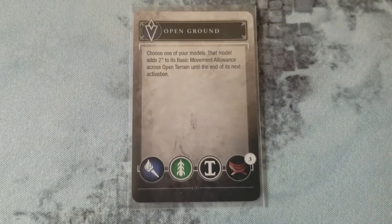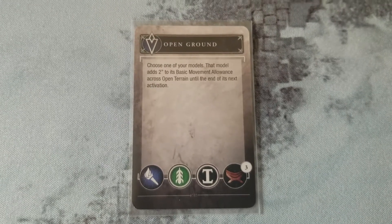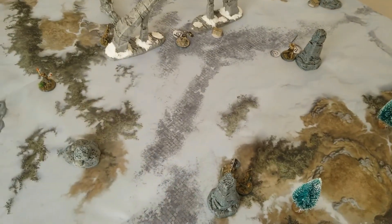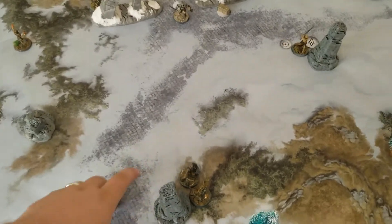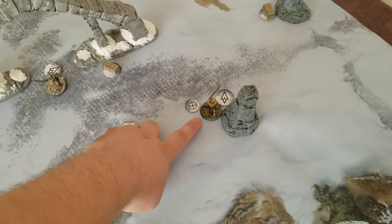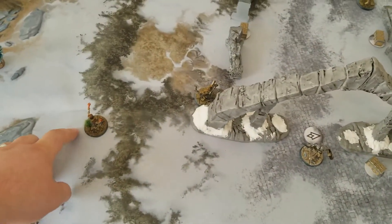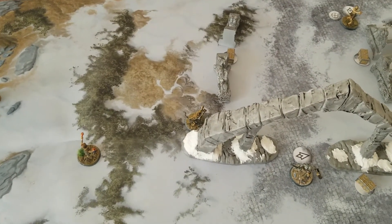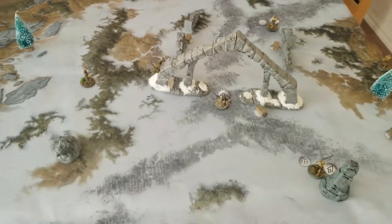We get Open Ground — choose one of your models, that model adds two inches to its basic movement allowance across open terrain until the end of its next activation. I'm going to put the two extra inches on the Dragonborn. I'm hoping she can kill the skeleton and then move all the way up to base contact with the Draugr guarding the objective — she can actually reach that chest if she needs to.